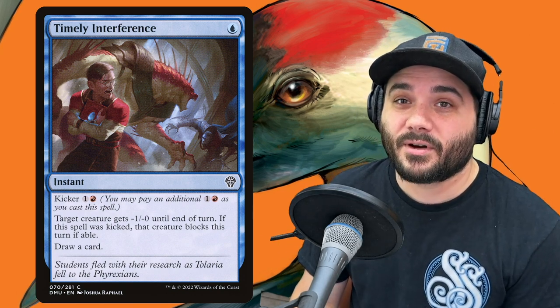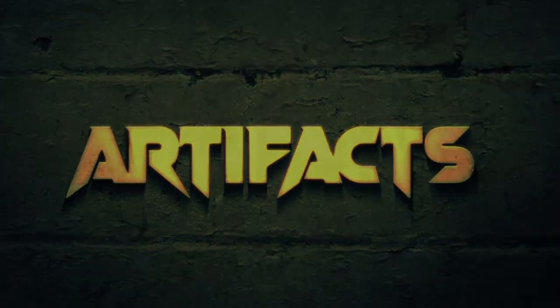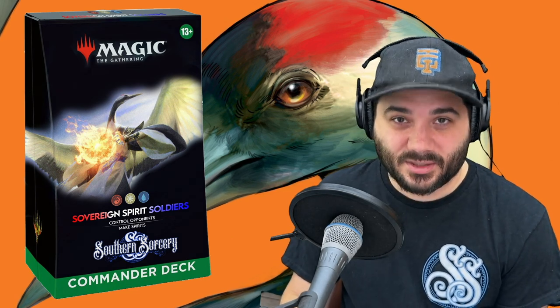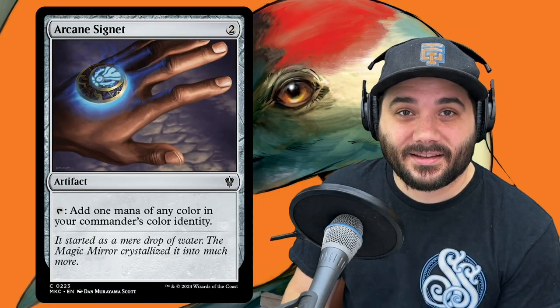Moving on from instants to artifacts — we've got 12, and again, they are non-creature spells, so each one will also net you a 1-1 spirit provided you have the commander out. First up, Arcane Signet — a 2 drop that taps for one of any color.